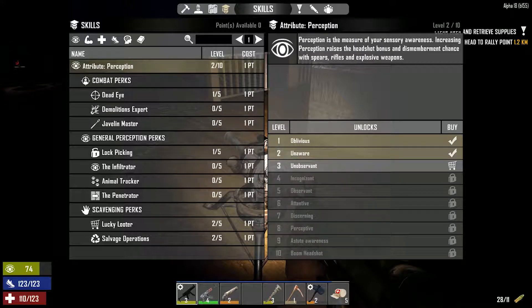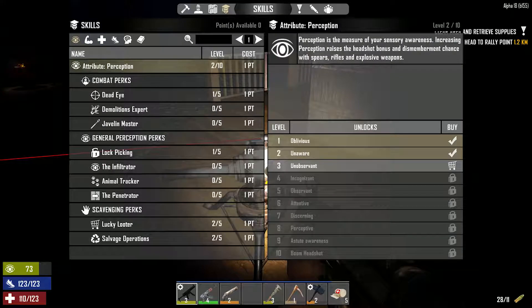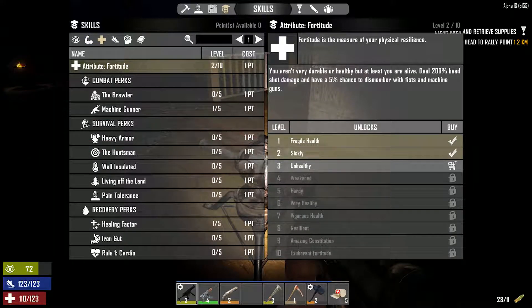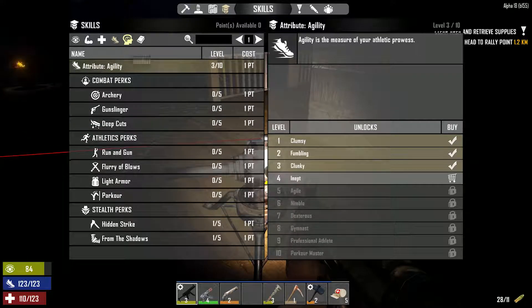The skills have also wildly changed — everything is completely different. You still have the five basic skills. Each attribute does the same basic thing: for perception you get 200% headshot damage and 5% chance to dismember with rifles, explosives, and spears. For strength it's shotguns, clubs, and sledgehammers. For agility it's bows, handguns, and knives. For intelligence it's stun batons and junk turrets — those two things are new.